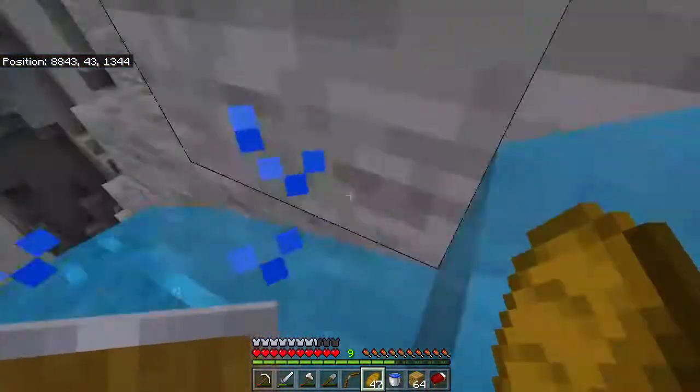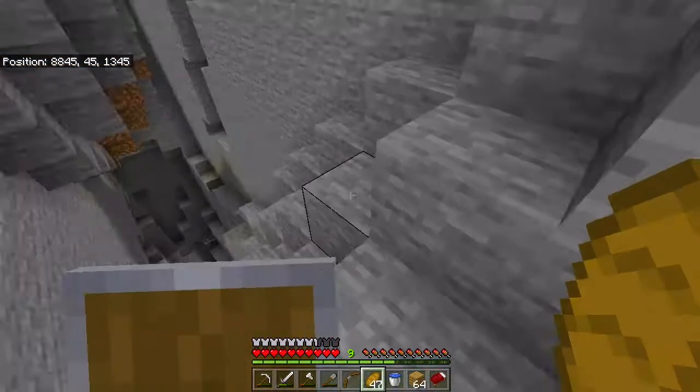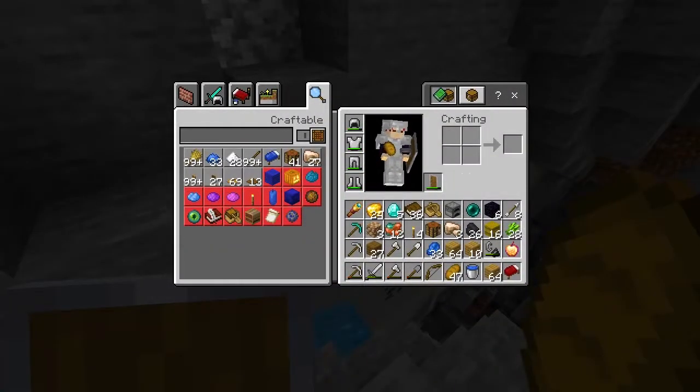Last time we got incredibly stacked. If you guys don't remember, we got all of this stuff — we have diamonds, we have copper, we even have a god apple, which was one of the best pulls from last episode. Overall, just a lot of good stuff.